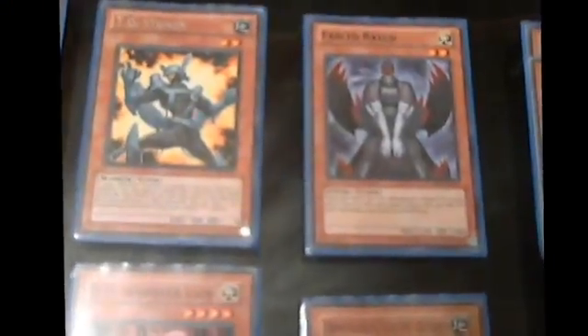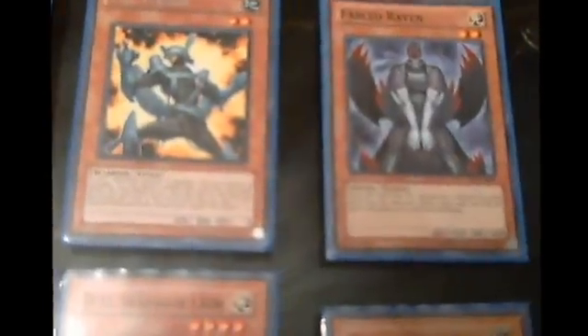First off, you got a good ol' Quobolt Hedgehog, which basically works because I run a few tuners, a few synchros and all that. Got Sangan — classic staple. Maneater Bug as my level 2 for a Junk Synchron. TG Striker for a quick synchro summon when I need it. Got a Fabled Raven, 2 Junk Synchrons, and 2 Matazas — the one I clipped with a clip card, which was very nasty and people tend not to like it.